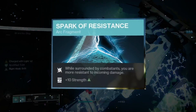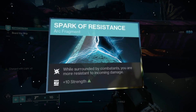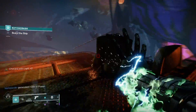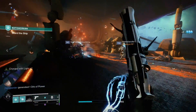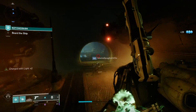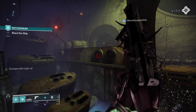The second fragment is Spark of Resistance: while surrounded by combatants you are more resistant to incoming damage, and this gives us +10 strength. Even though our charged melee should clear everything out, it's still nice to have more damage resistance when closing that distance with enemies, and the +10 strength is going to help us reach a higher tier to get our melee charge back faster.